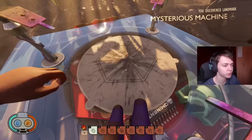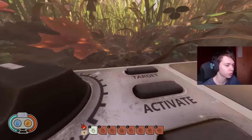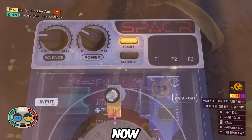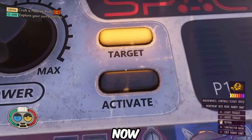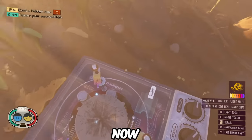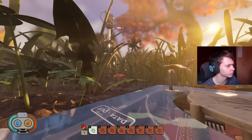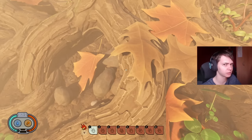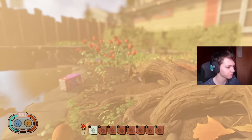Obviously there are no tapes or anything on the mysterious machine either — those didn't exist. And there are three buttons on the mysterious machine: target, activate, and emergency, whereas I feel like now there's only target and activate, but I'll have to double check that. I don't have the handy nut or any sort of photo mode, so I'm trying to do this the best I can with the tools I have.